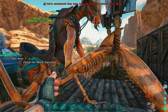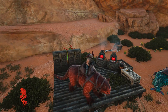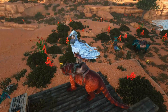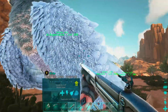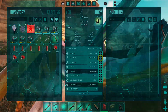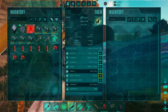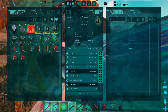Our little base setup is good for now: two large storage bins, a bed, two refining forges, one smithy, and a feeding trough with the dinos brought a little closer. Put some meat and berries in the trough. Leveled the jerboa — all levels into weight, that's pretty much all you need. For the mantis, bumping stamina up to 1,080, weight to 871, a little health to 2,850, and three levels into melee.